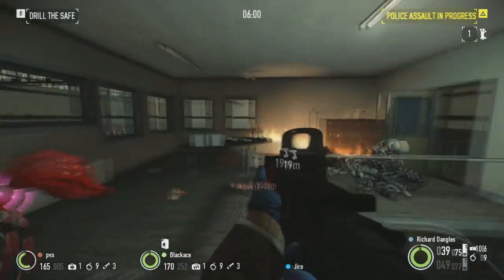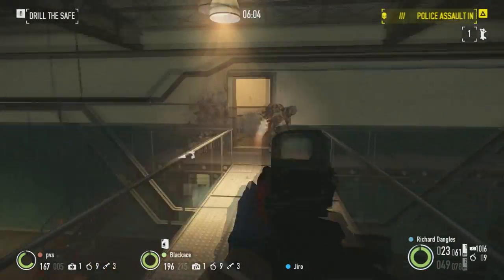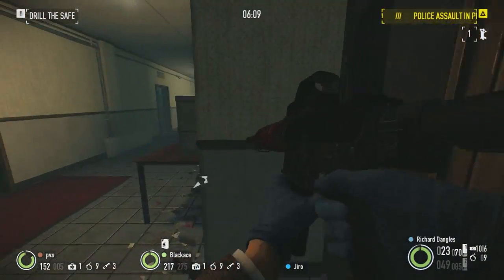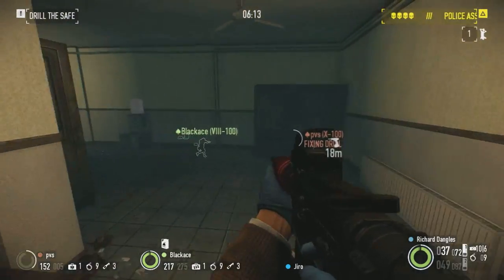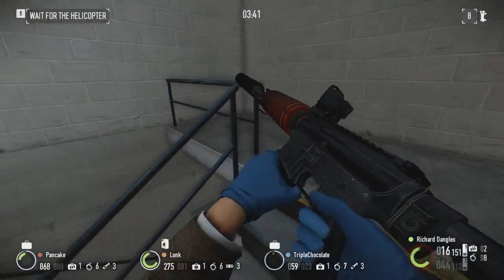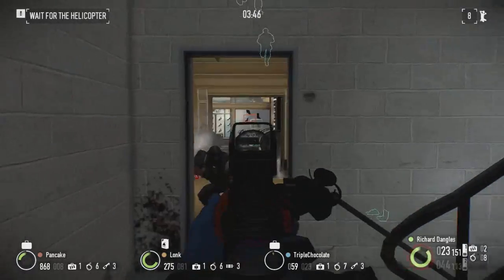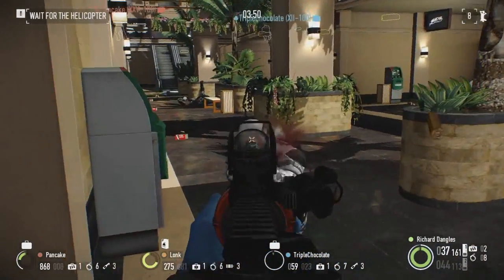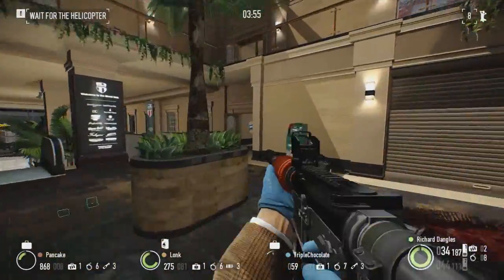Your choice of magazine will largely come down to preference. You can sacrifice some accuracy for 30 extra rounds with the quad stack mag, or go with the more conservative options that will not negatively impact your precision. Optical attachments are again largely preference based; however, I would recommend using a sight effective at close to medium ranges, as the weapon will not perform well with a longer range optic. Finally, the stock choice is fairly simple — the war-torn stock gives the weapon a substantial bump in accuracy while reducing stability only marginally.